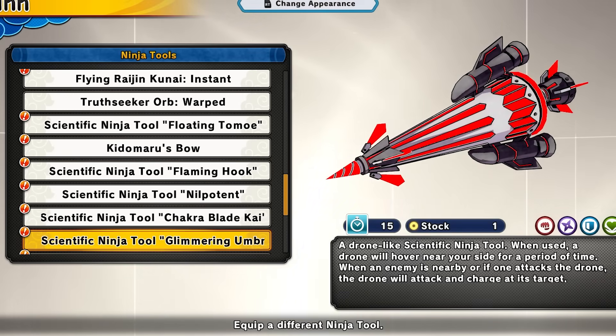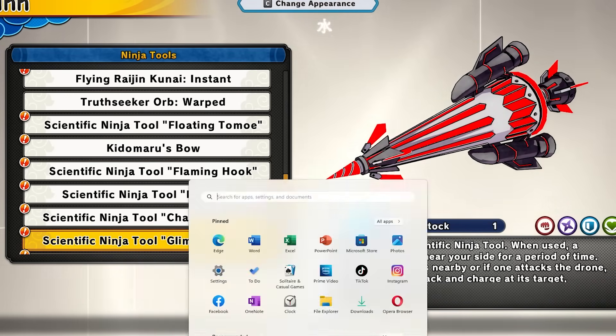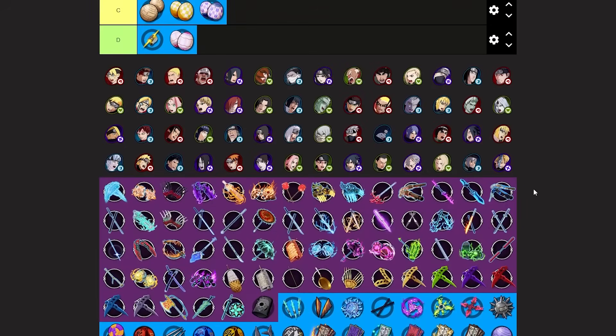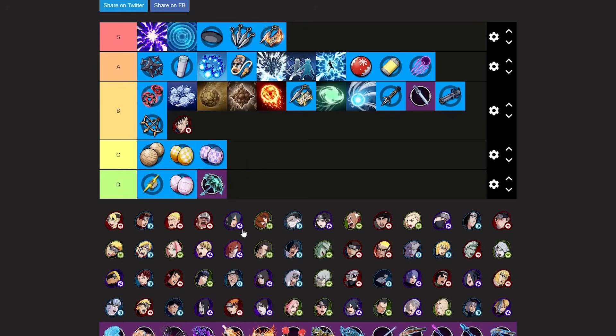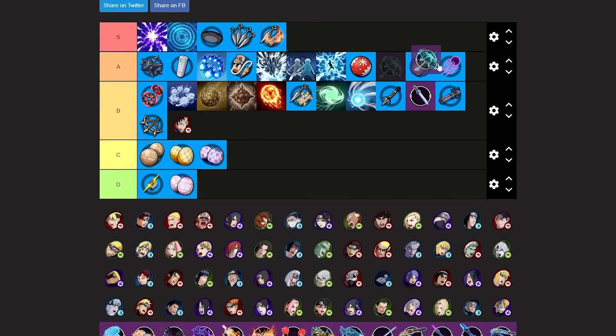Next we have the brand new glimmering umbrella ninja tool. This thing is super toxic. I wouldn't say it's meta or S tier but it's definitely annoying. Using a weapon umbrella image to represent it on the tier list. The glimmering umbrella is going at low A tier — it's a pretty decent tool and with certain builds you can really be toxic with it. Personally I would use other tools but it's still a really good tool.